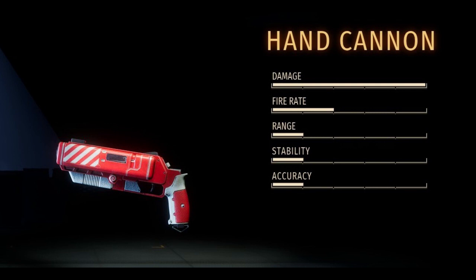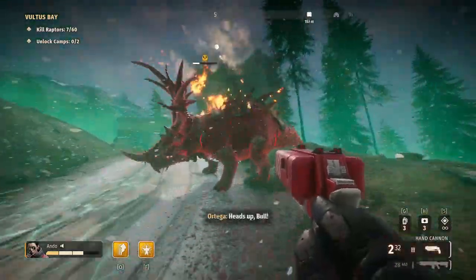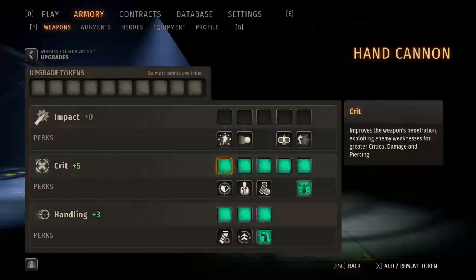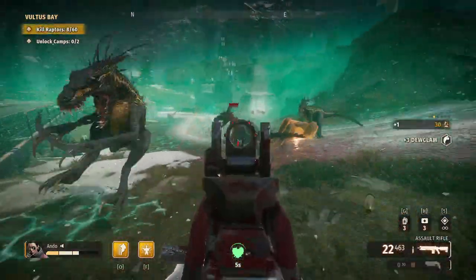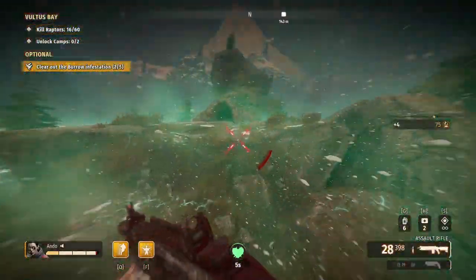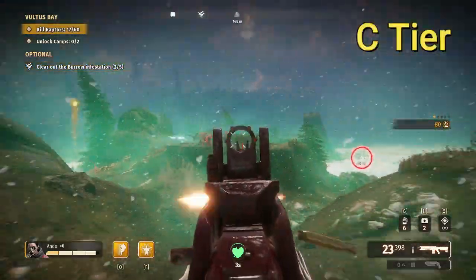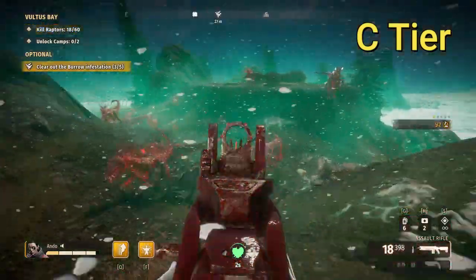The newest addition to the arsenal is the hand cannon. This weapon deals high damage at the expense of a low ammo count and long reload timer. It only has one build of any real value, though the weapon itself is extremely fun to use. Arguably the best perk is Fireflies, which when using both shots deals half of a bull's health. Pair it with Holster Helper so it's a quick flip in and back to your primary. It also removes burrows quickly, which is the real use of any secondary weapon.